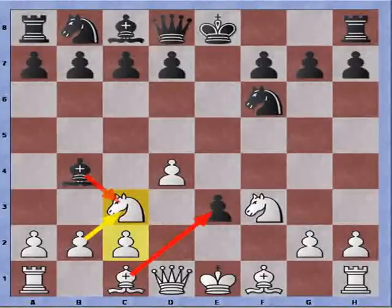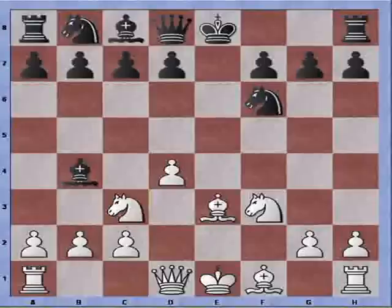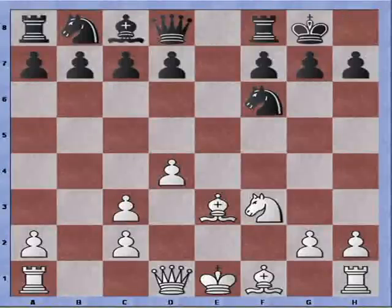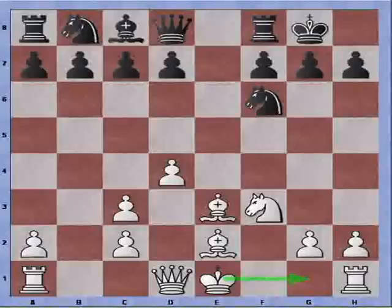So after Bishop to B4, I grab the pawn. Bishop takes Knight check, Bishop recaptures. Black castles into safety, and I play Bishop to E2 and I'm castling kingside with the advantage of a half open file with a Rook on F1.